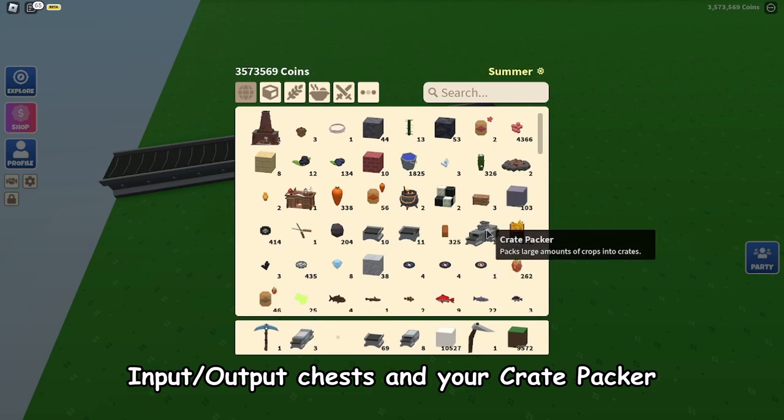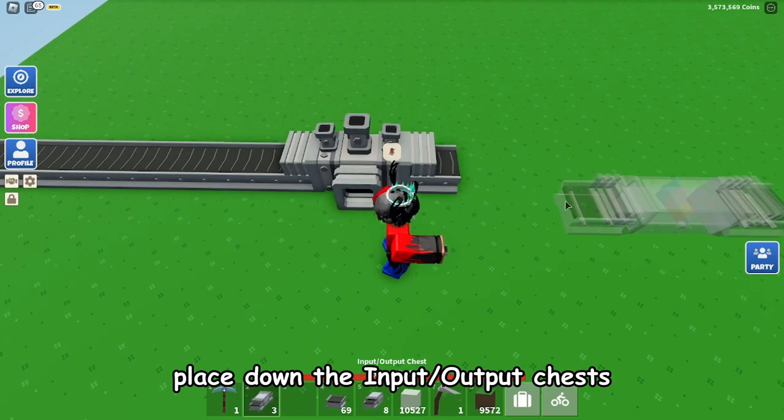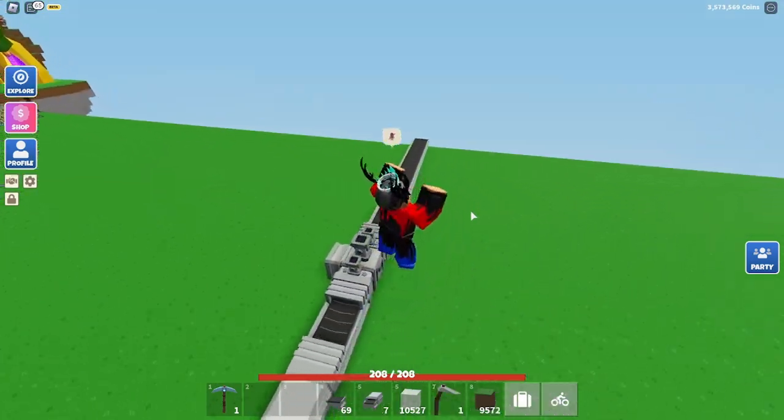Then go ahead and get your input/output chest and your crate packer. Place down the input/output chest, then place down the industrial chest right at the end here.